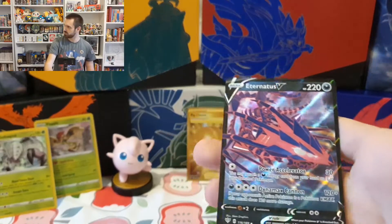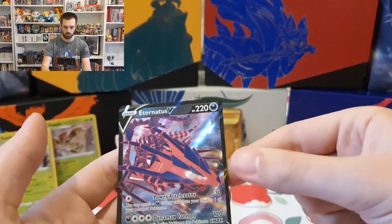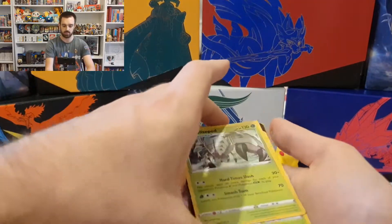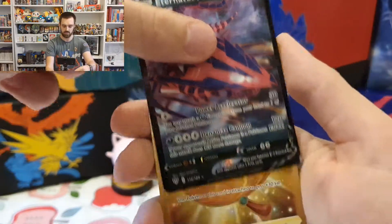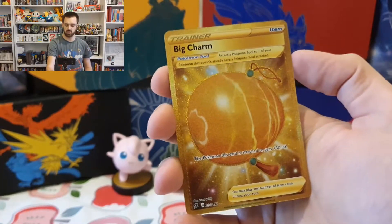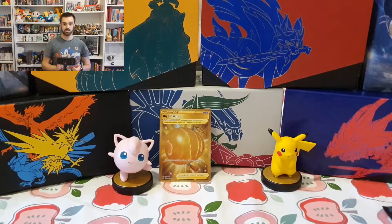Yes! We got something in the last pack. That's an Eternatus V! I didn't have that one - I had the jumbo one of that. So now I've got that and the full art and the Eternatus V-Max, just need the rainbow to complete the set. Awesome. Okay guys, they've been at the back of this whole time but let's do that recap because I love a recap. Holo Glossifleur, holo Flapple, both grass type. There's an Eternatus V and there's a beautiful gold charm that we got on our first pack. Fantastic - the big charm, the secret rare gold. I love it.